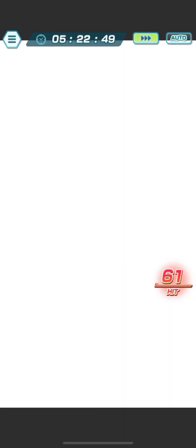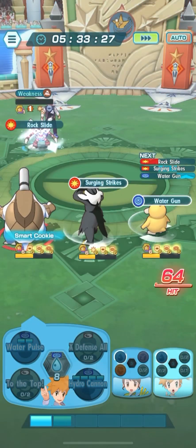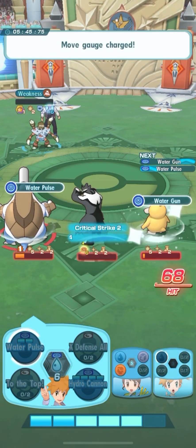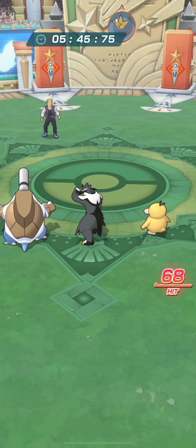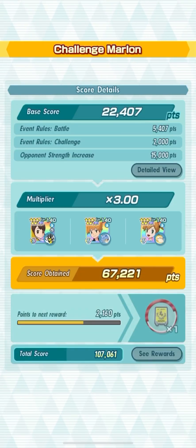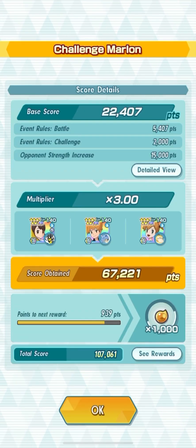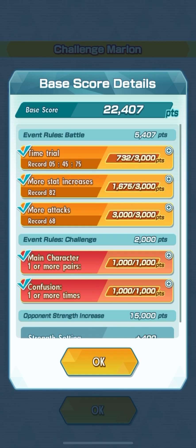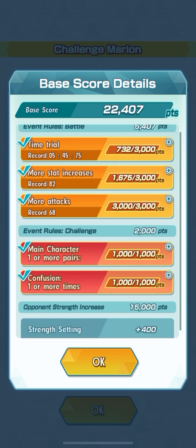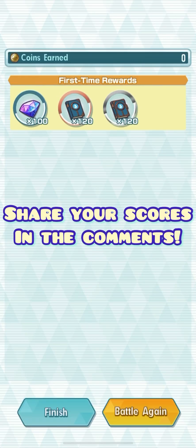We have the next sync move — we're at a 61 hit count, which is quite neat — and now we can just face off this last Pokemon and finish it off. And there you have it. Although the time was five minutes and 45 seconds, we should have a nice high score. My final score was 67,221 points, thanks to the x3 multiplier for having all three water-type Pokemon. The score details include time trial, stat increases, more attacks, completing all the event rules challenges, and the opponent strength increase of 15,000 points. Thanks so much for watching — let me know your highest score in this challenge and I'll see you in the next one.